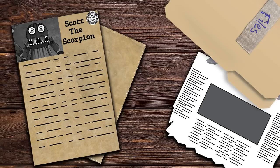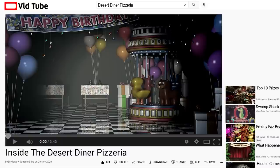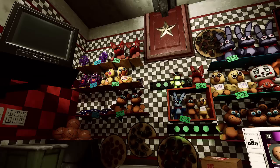Not much is known about what exactly happened to Scott. Many have theorized what could have happened, but no one knows for sure. The most likely theory was that a crazed fan managed to sneak into the pizzeria during the month it was being fumigated. It's also likely that it was the same person who snuck in and recorded that mysterious leaked footage. The night guard also thinks it was this crazed fan who must have attacked Scott while he was charging inside the Desert Critters showroom.